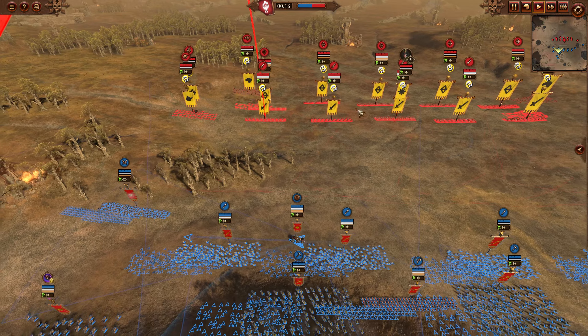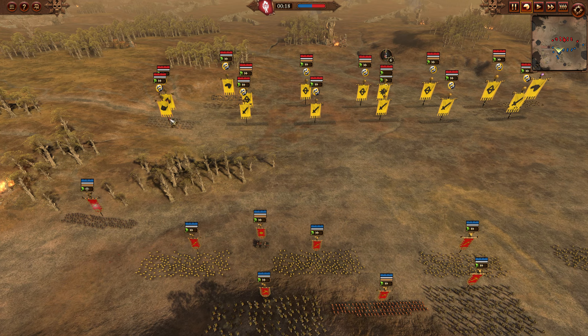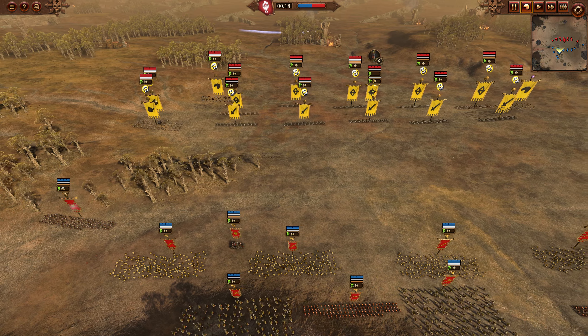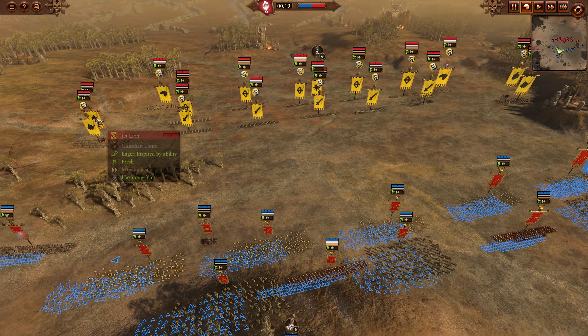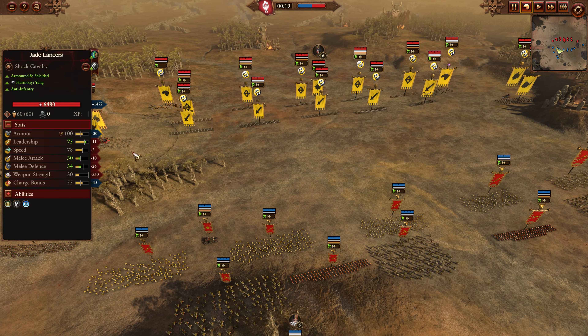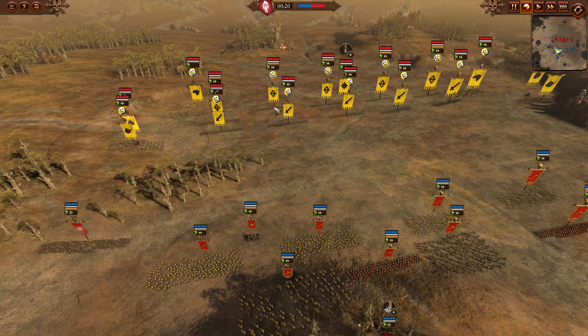Cathay is utilizing some of the new units - he's got a couple of Chroman up in the sky, including the Regiment Renown. He's also got two Jet Lions, one on each flank, supporting some Jade Lancers. That will give the Harmony attribute to those Jade Lancers and Onyx Chroman as they fight out on the flank - very cool synergy. We'll see how well it does.